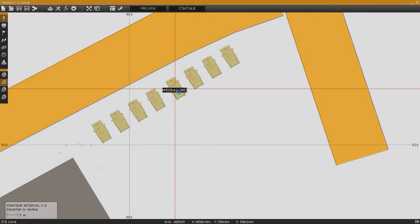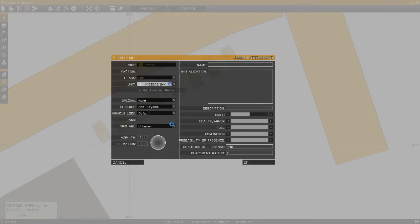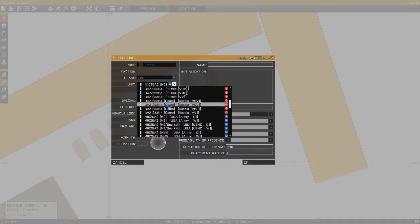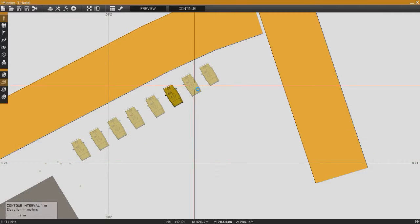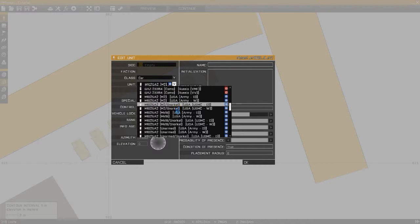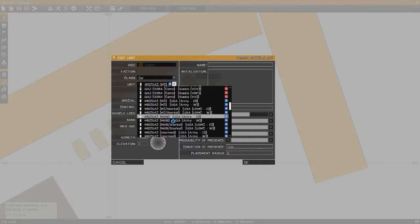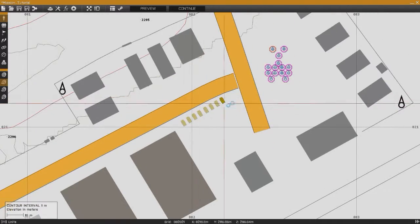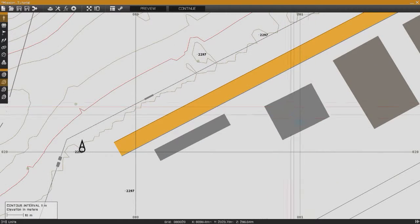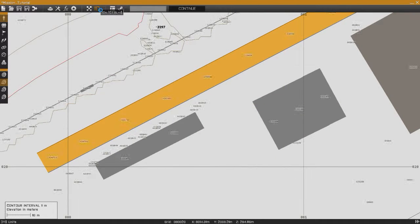So we've got four M2 Humvees — let's say we want four Mark 19 Humvees. To simplify it and make it go faster, just highlight all four, Control-C, Control-V. Then left click on each one, open the drop-down box, select Mark 19, make sure it's army and desert variant, and hit OK. All the other attributes will stay the same. Do the same for the rest — pretty self-explanatory. So now you've got your Humvees set up.